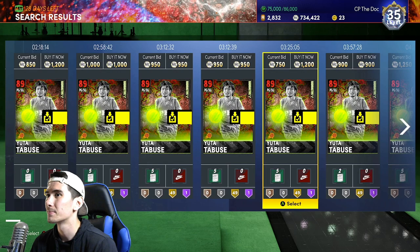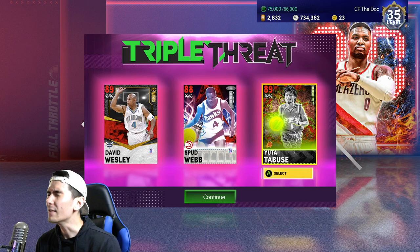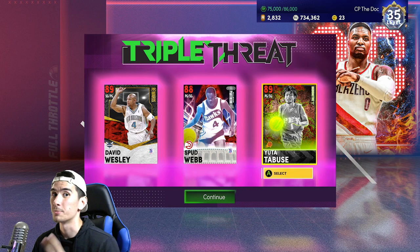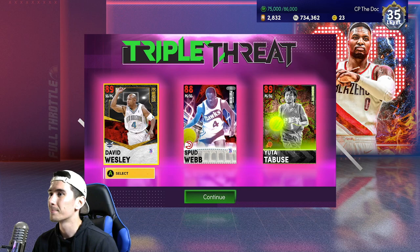You're probably wondering why that's important. In Triple Threat, your tallest player on your team, even if they're not a center, is going to play center. So Spud Webb at 5'7" is going to guard the other team's point guard. Utah Taboose at 5'9" is going to guard their second tallest player. And David Wesley at six feet is going to guard their tallest player no matter how tall they are, meaning David Wesley is going to be the closest to the rim, which means he has the best chances of getting rebounds.